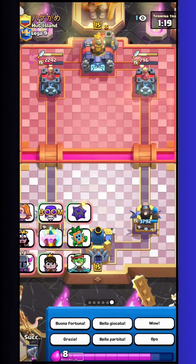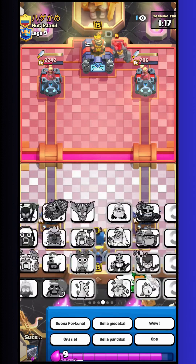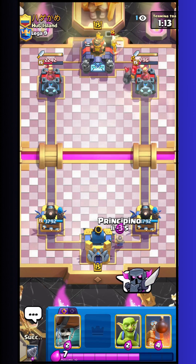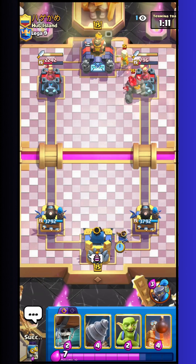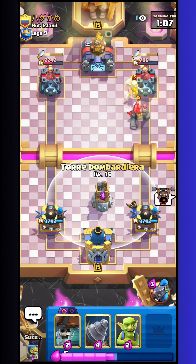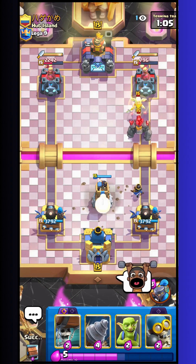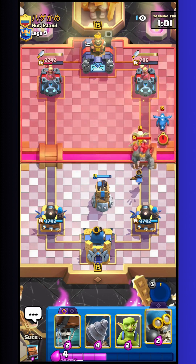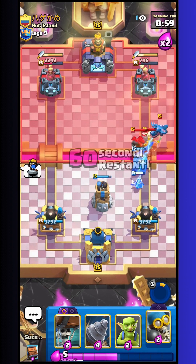He goes with golem on the back — I'm pretty sure about this move. Against golem I have a good matchup I think. I go with little prince, I just place the bomb tower, just in case — if I need, probably I can cycle another one but we will see.